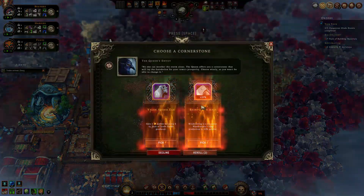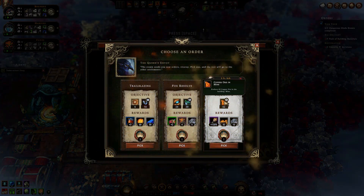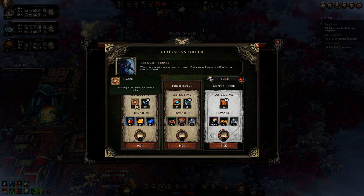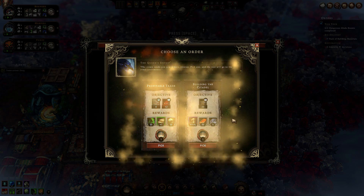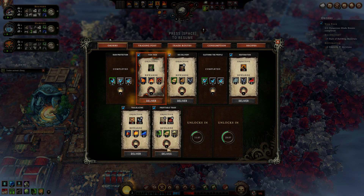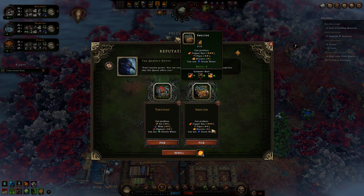New cornerstone: quicker wood cutting. Thank you. Let's see the orders: copper produced in mine, 20 tea or 6 open glades — we will be opening glades so that one. And 20 packs of materials or trade routes — we can get the herb garden, so let's take the trade routes. Now just take the herb garden. And a nice recipe for copper bars — that may come in handy as we have loads of copper from the trees.